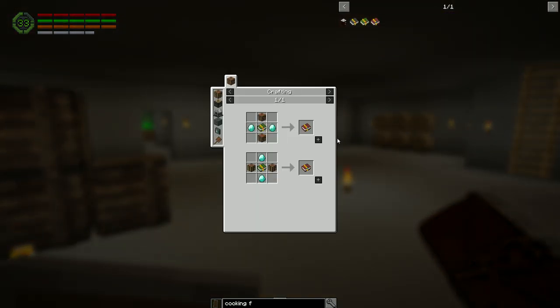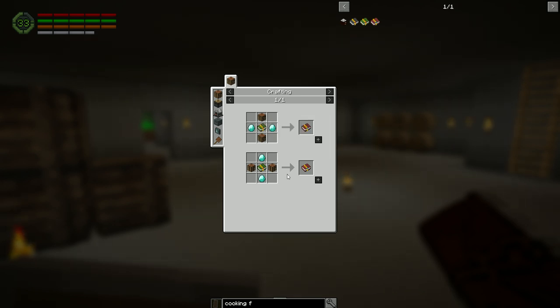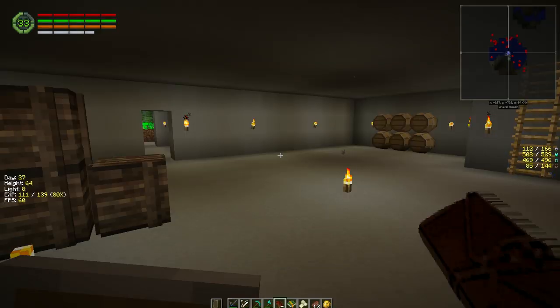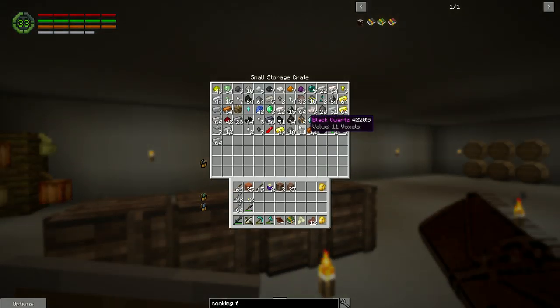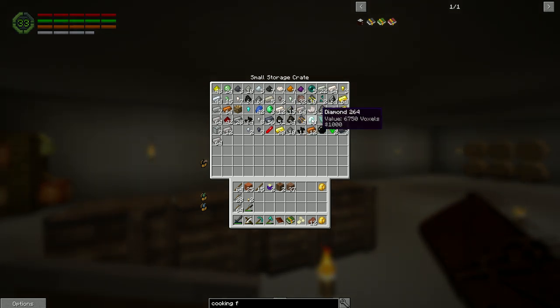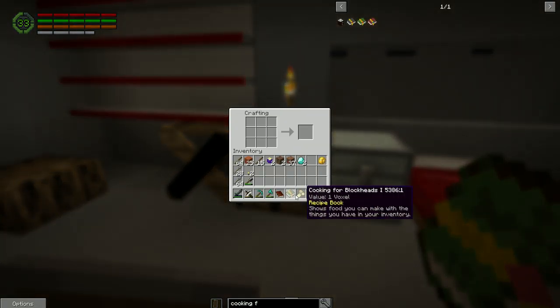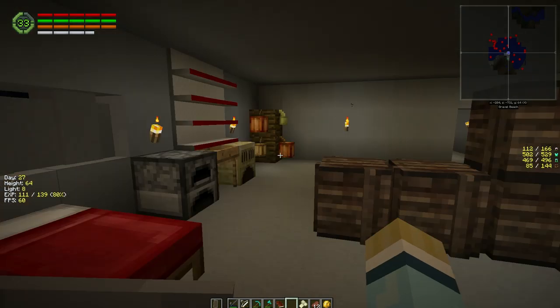Cooking for Blockheads two - are you serious? Two diamonds and two workbenches? We've got enough crafting benches and we've got diamonds. I don't know why I'm complaining - we can easily get diamonds out of water now. It just seems like such an expensive task. Alright, Cooking for Blockheads two - let's get that quest done.